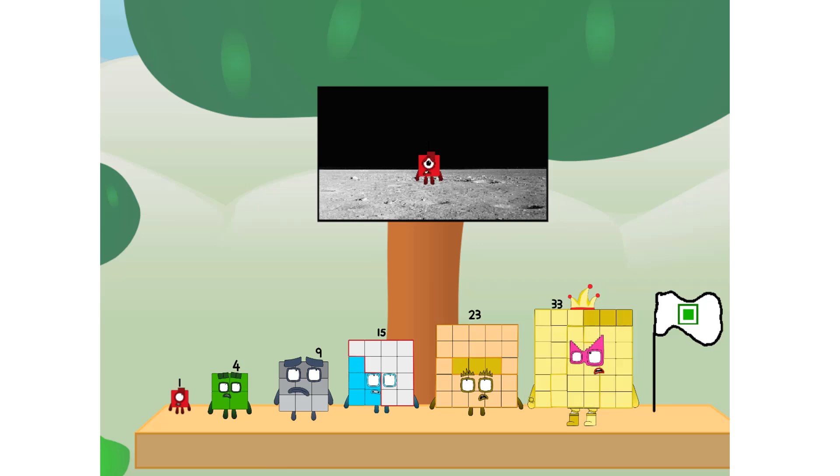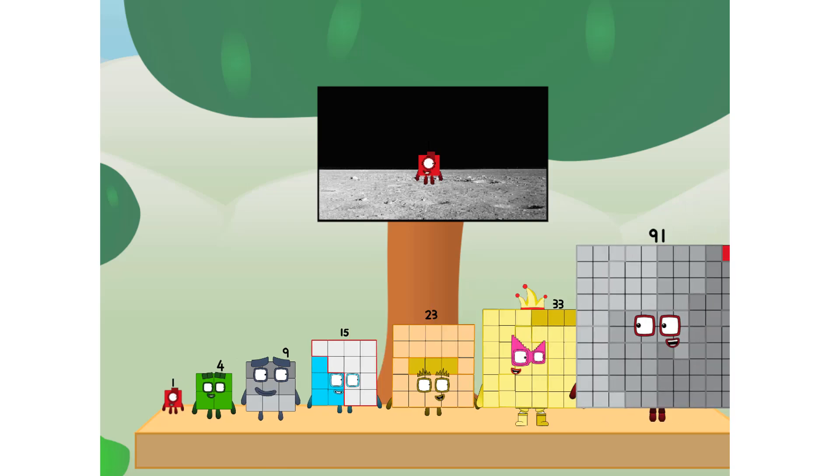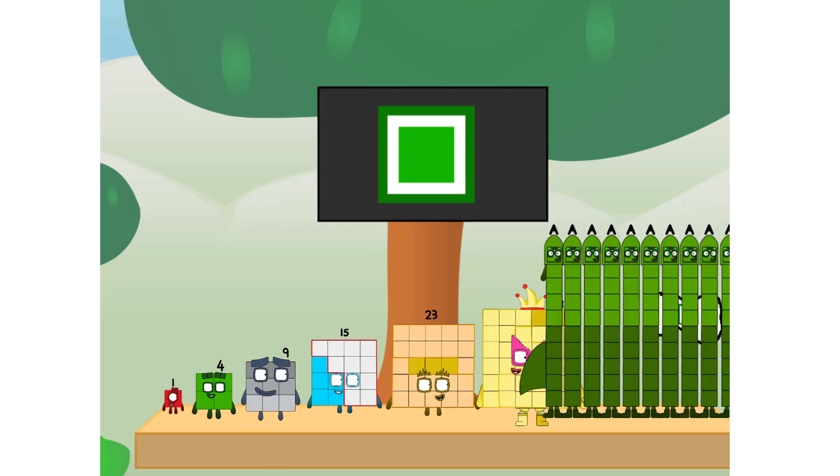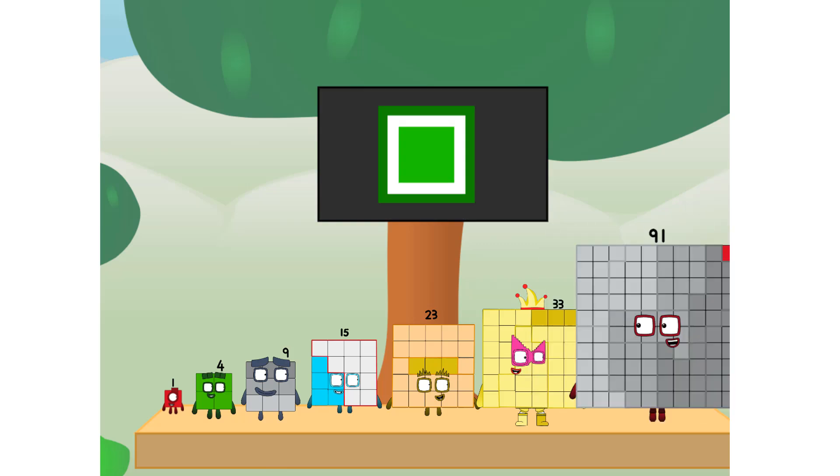Number land, we have a problem — I forgot the flag. Don't worry, little one, I'll take care of this. Ninety-one. And I promise: no rockets. Square power only.